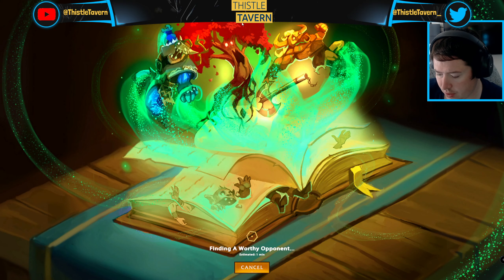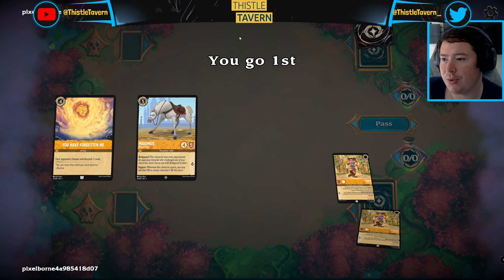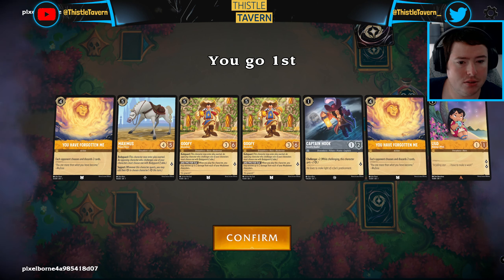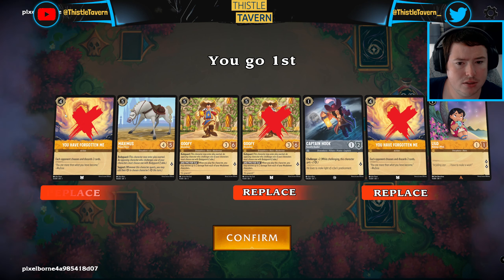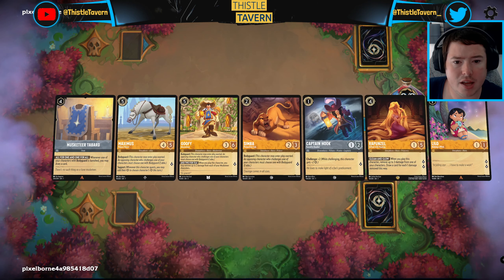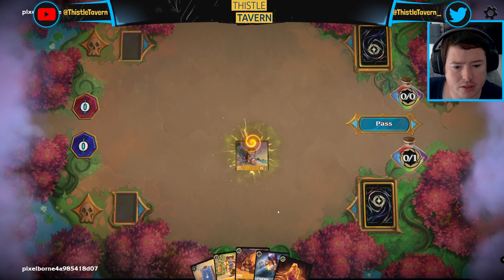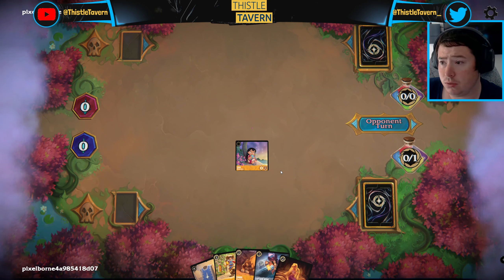Let's jump right into some gameplay and see how this deck goes. This is a theorycrafted deck so not sure how it will work out. We've got Lilo and we've got Hook. We don't need as much of that up top — we'll go Lilo into Simba because it means we can potentially use Hook to ink.